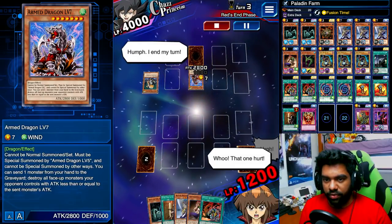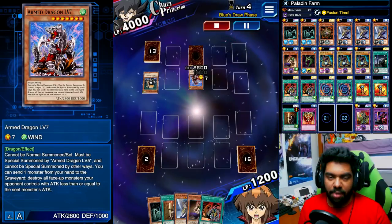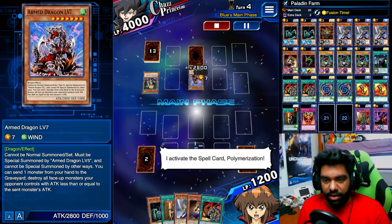It comes back to our turn, it is our draw phase, and we're going to use Fusion Time to add Polymerization to our hand. Now that we've done that, we activate Polymerization and fusion summon Dark Paladin.